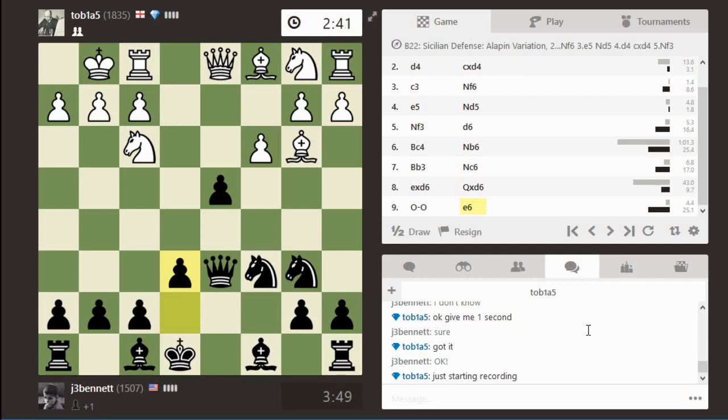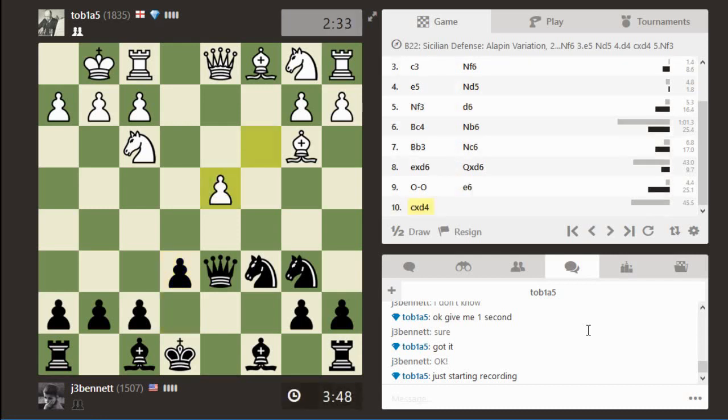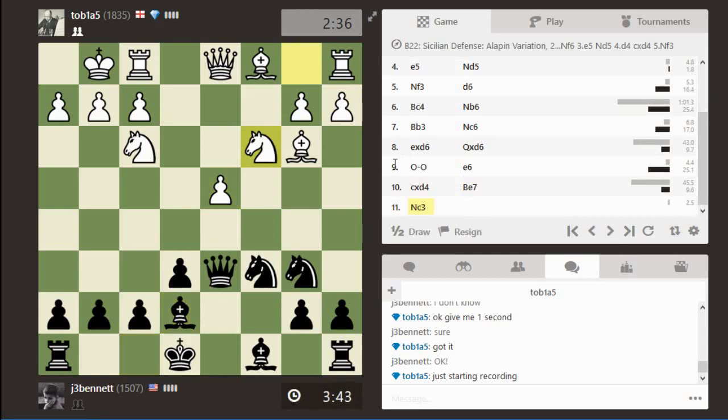He takes back now — so this is the isolated pawn. It's well-supported: two attackers, two defenders. White still has that active position he was going for with the Smith-Mora gambit, but I got some time to develop my pieces too, so I don't succumb to an immediate attack. He's got knight b4, knight b5, and also knight g5 supported by the bishop.